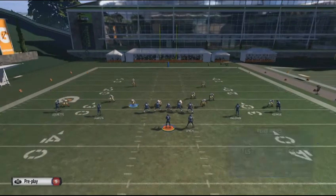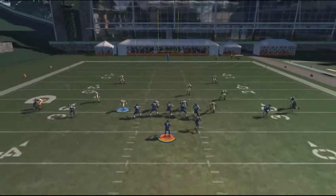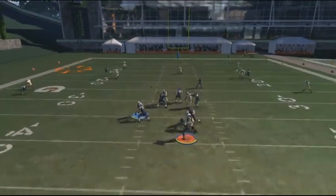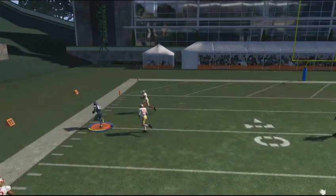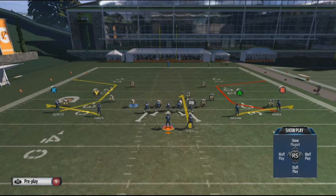With the running back, we hot route him on a curl route to give us an underneath option in case we can't go deep and the two flat receivers are covered. We run the play and end up making the throw to the outside. Let's rewind because I want to go over what we just talked about.